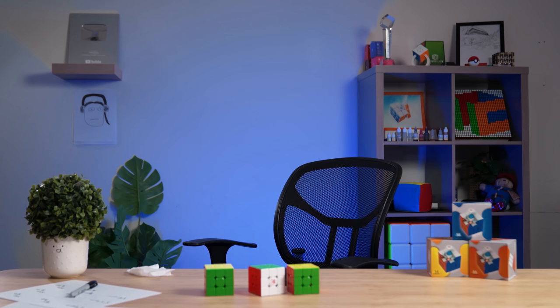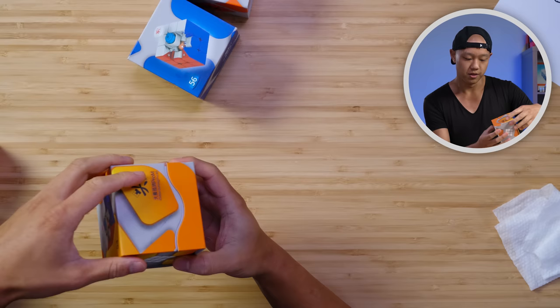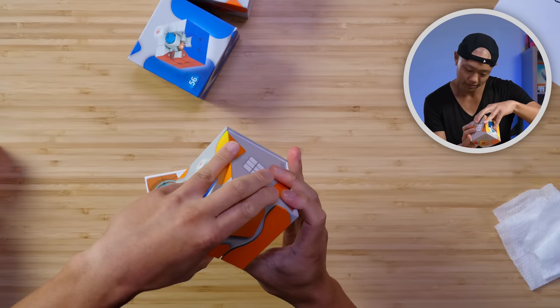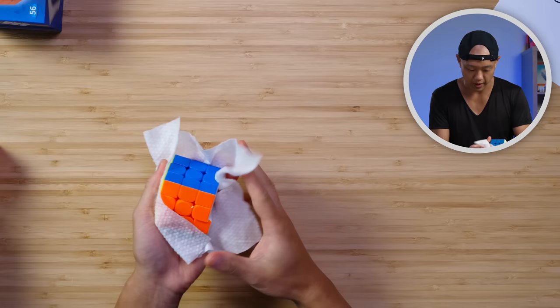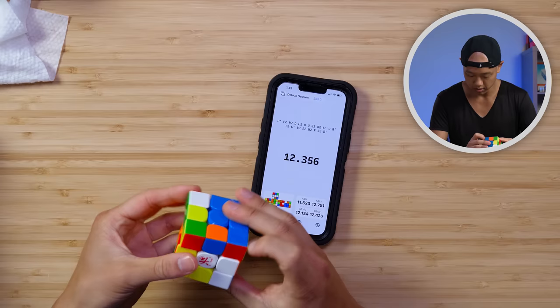I borrowed these back from Damien. This is the maglev version. The price difference is $3, which I think is very fair because other companies charge more for the difference. I think maglev should cost more, but not that much more. This is the unboxing experience — it's really cool. There's that wave cutout in the box. The one complaint I do have is the factory lube is annoying. I don't think they should lube the cube like this, but just a wipe takes care of that.